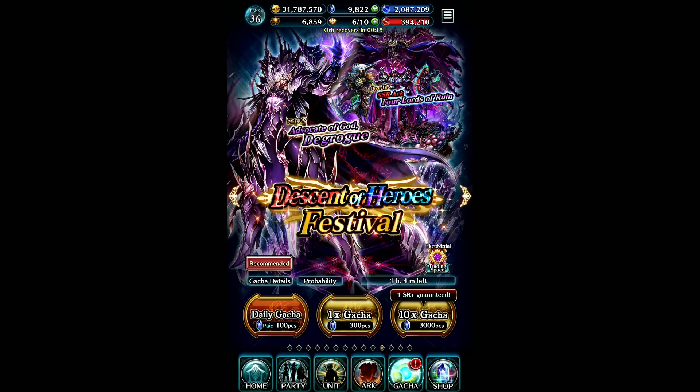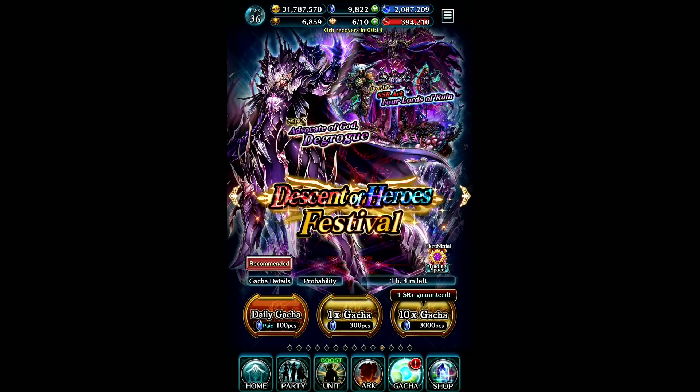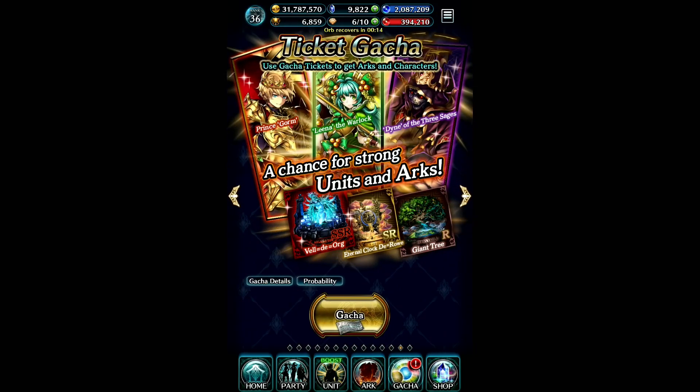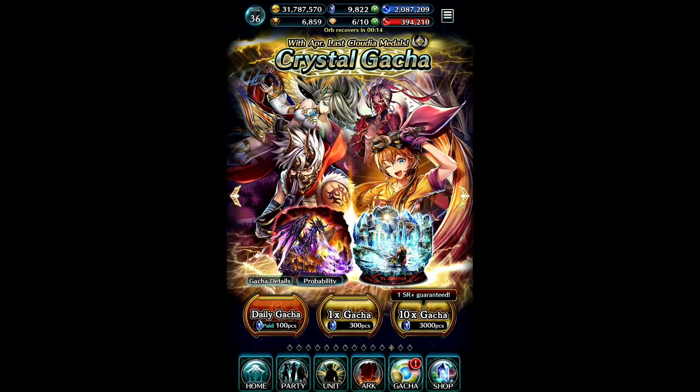Step two: the friend gacha. Me and a couple other guys have talked about this on the Discord and in the YouTube community. We have this theory — do a 10-pull on the friend gacha first. If it comes up all blues, go ahead and do a 10-pull on the banner, and sometimes it actually does work. It's not verified or 100%, but it makes things interesting versus just spamming the 10-pull over and over without getting anything.